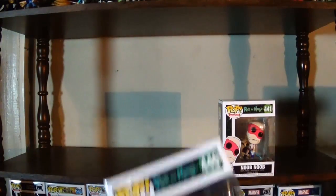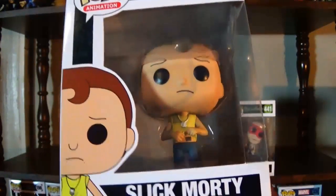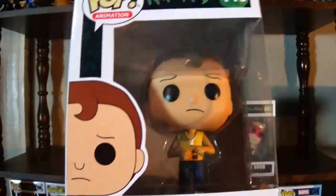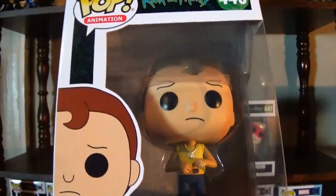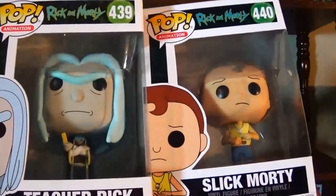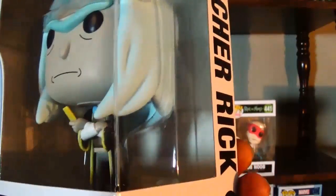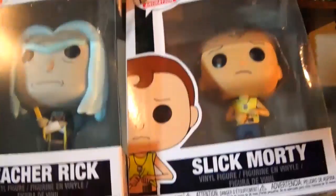Next up is Slick Morty. I do have the full wave of the latest Rick and Morty pops, so I'm going to run through those quickly. Slick Morty is from the citadel episode — the one that focuses entirely on the citadel with almost every character being a Rick or a Morty. I don't know why that episode doesn't really grab me. Teacher Rick is also from that episode, and I really like his hair sculpt — very on point — and his outfit with the robe and sweater vest looks great up close.